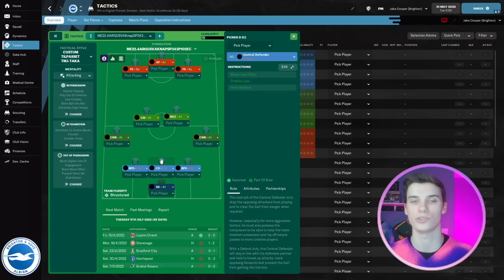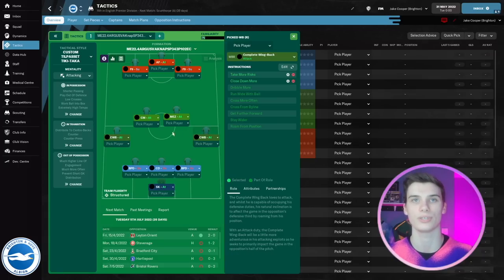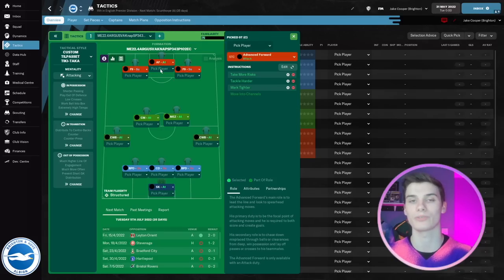We've got complete wing backs on either side, both on attack duty, but note there are differences in their individual instructions. We've then got a central midfielder on attack — a role that's worked so well in this year's Football Manager — along with a mezzala on attack duty as well. Behind the striker we've got two false nines on support, and the advanced forward is one of the most effective roles in the game, particularly in that forward position on FM22.